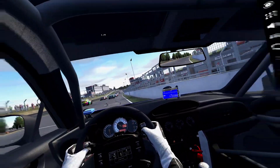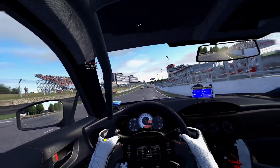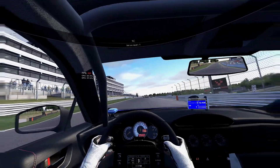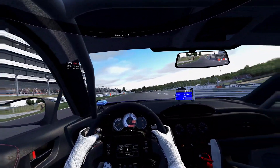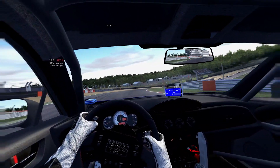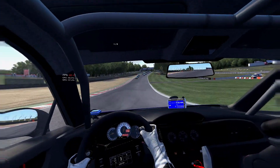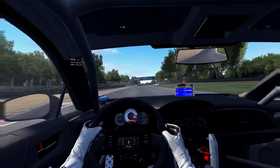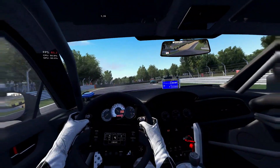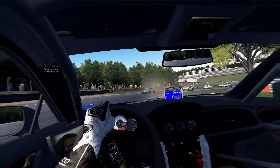Here we are in the GT86 cup edition going around Brands Hatch. As you can see the frames are working — I'm getting 85. The graphics are so much better than my previous upload from a few weeks or months ago. The CSP has tweaked the VR and the performance is much better, so I thought I'd do another video with my additional tweaks.